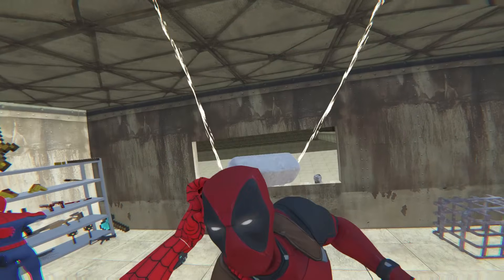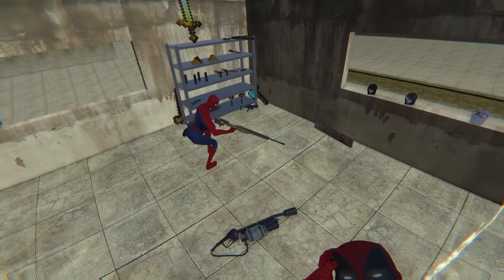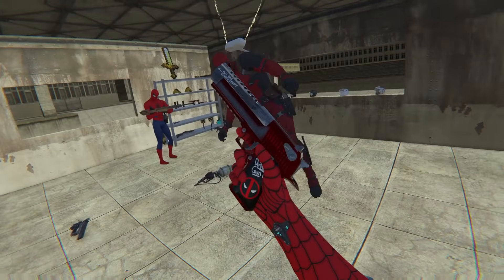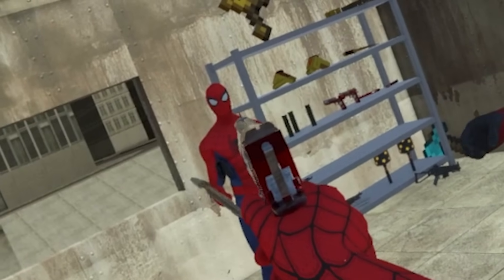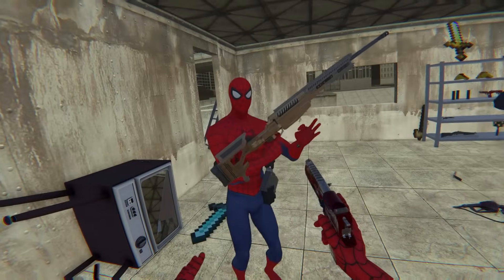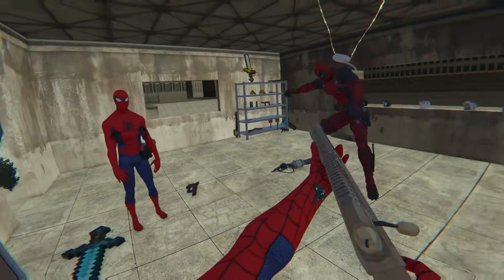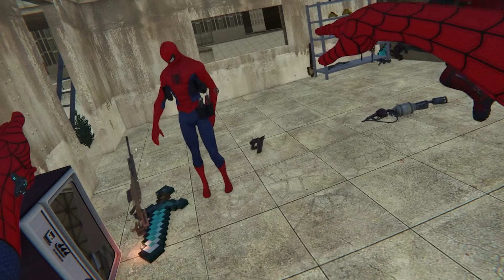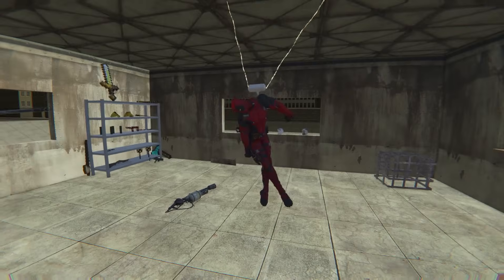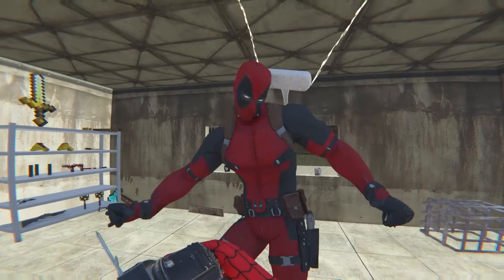How do we take down Deadpool? What is the best way to take him on? We could try a sniper rifle - yeah, that could work. Or I could use his own deagle. It hurts - it's bullets! Let's give this a go.